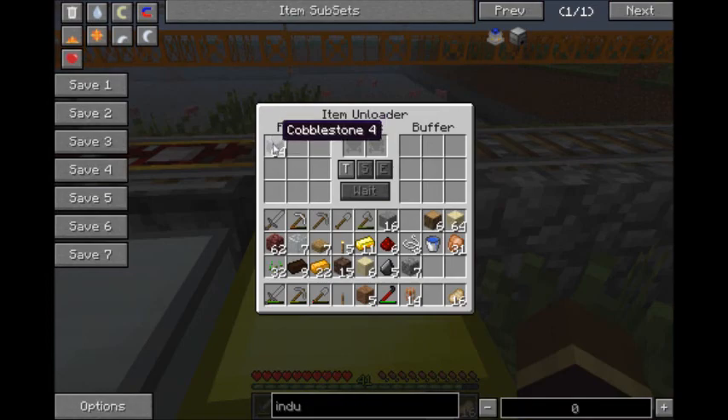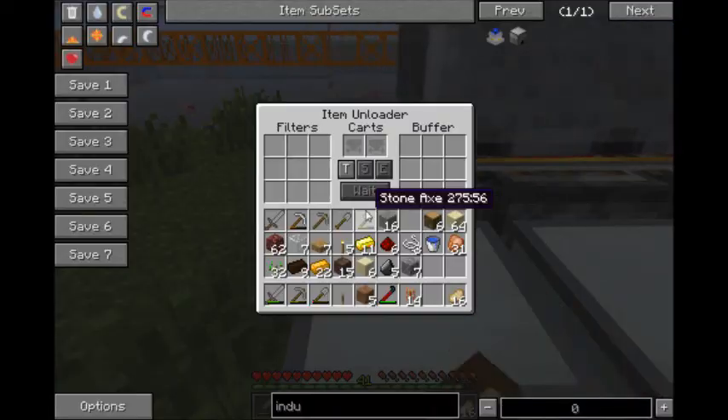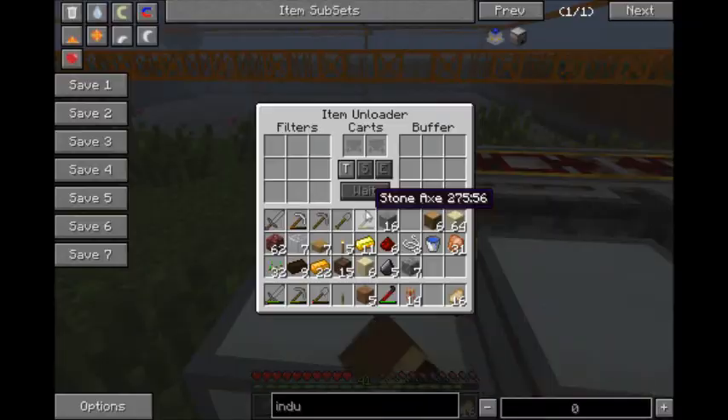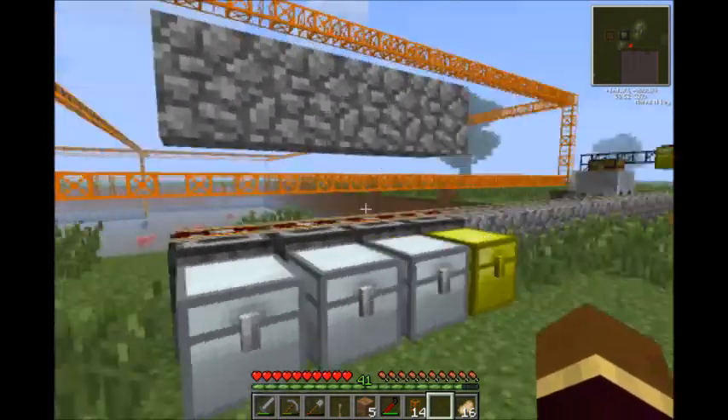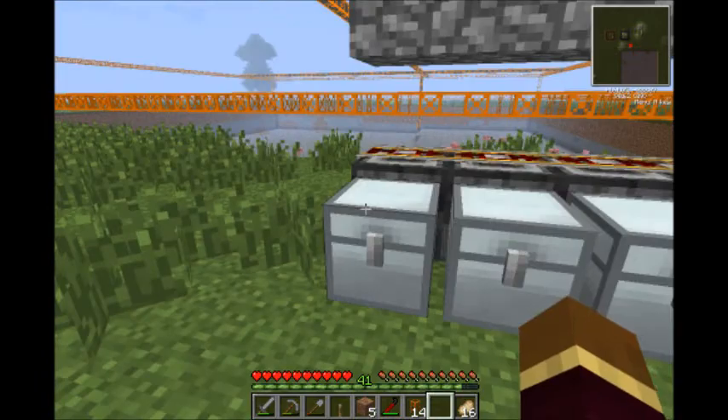I'm just using the filters on the unloaders to tell it what it can unload, so it'll do full stacks of whatever I put. And I've got a chest on the end that's got nothing in the filter, so basically if it gets any kind of ore or something that I haven't got in the system yet, it'll pick that up and just put it in there.